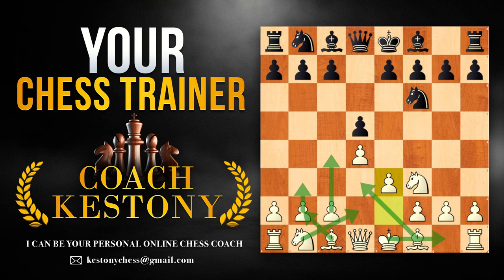I recommend not going for the main setup if they, at this moment, are going to develop the light-square bishop — for example to f5 or g4. If they do that, we're going to change our opening. Say they go Bf5: I always recommend hitting the center with c4.